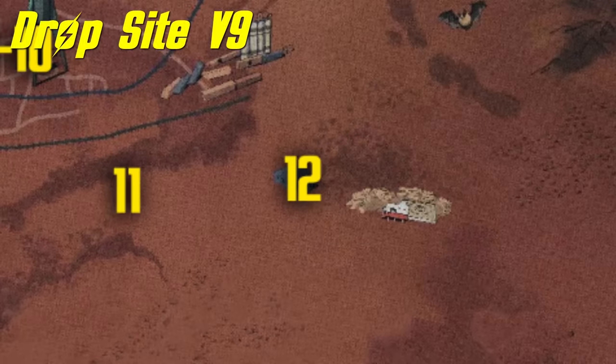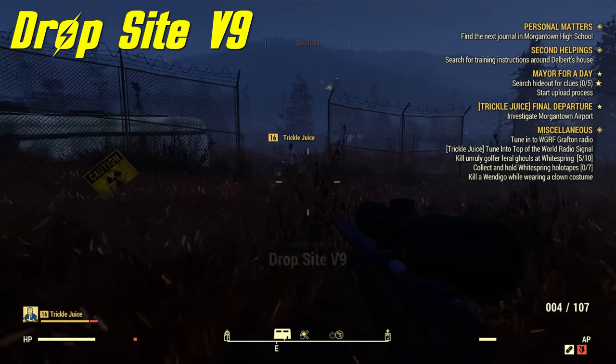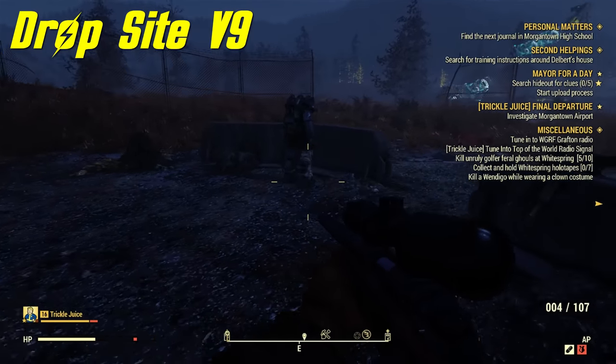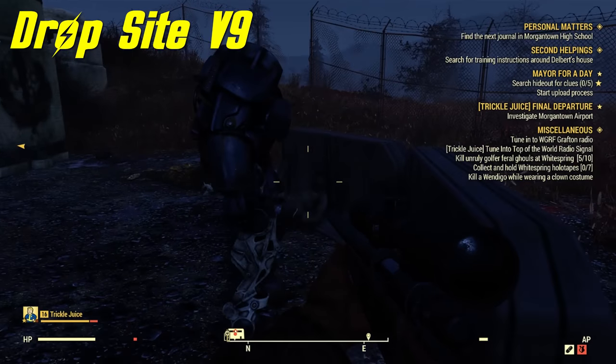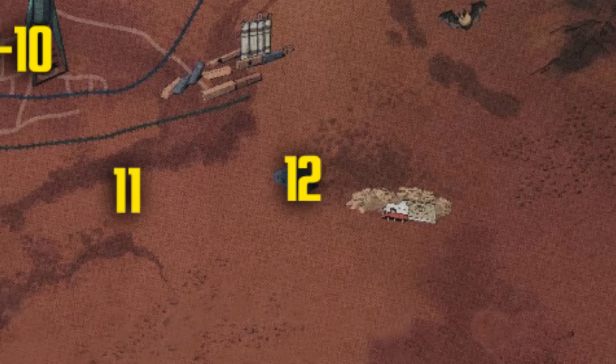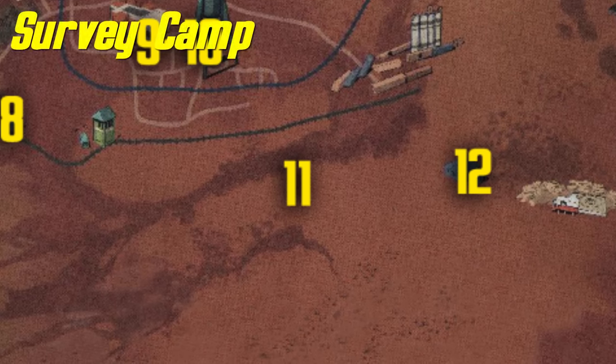First place we're going is Drop Site B9. We're going to find a suit of power armor out in the open, which is very easy to get to. However, there are many enemies around here so getting it out of there might be a challenge.